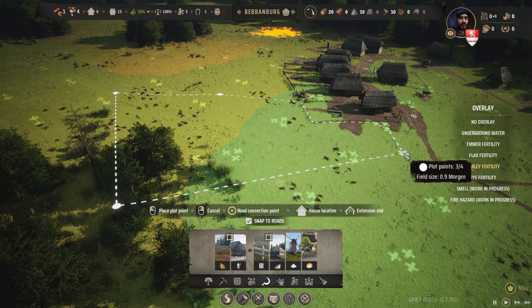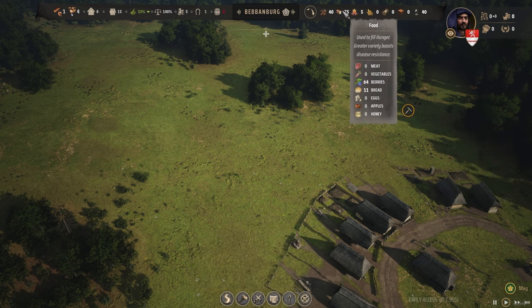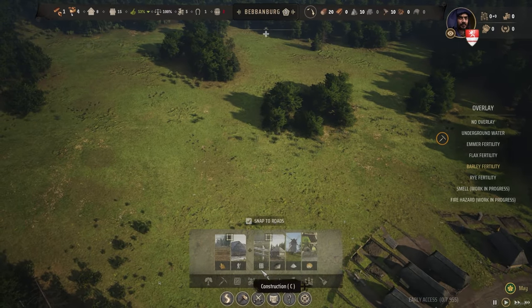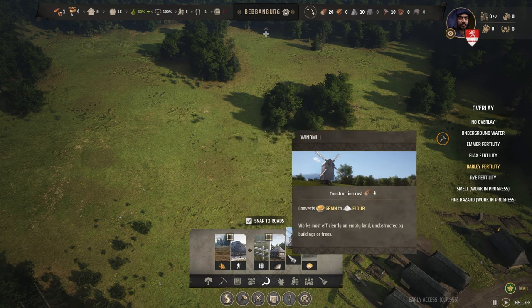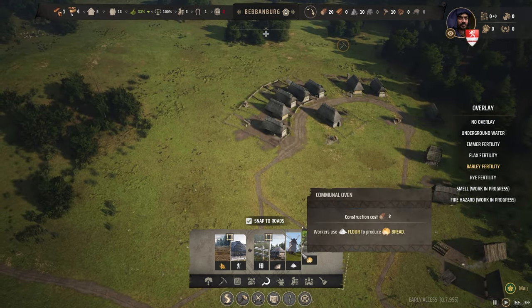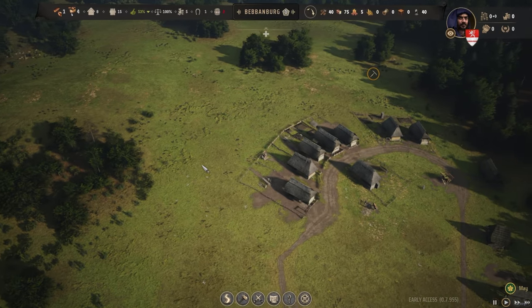That's a big field — 0.9 Morgen right there! So maybe we don't necessarily need to build one farm of each right now. I think bread is probably the best thing to try and build a production chain around. We convert grain to flour and flour to bread, so we would need a windmill and a communal oven. We're going to need one family for the field, one for the windmill, and one for the communal oven — so that's three extra families just to get that production up and running.